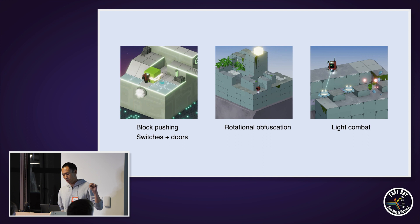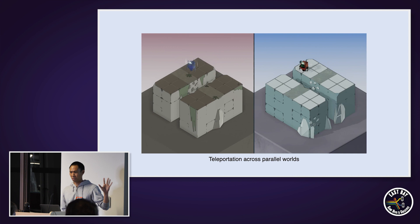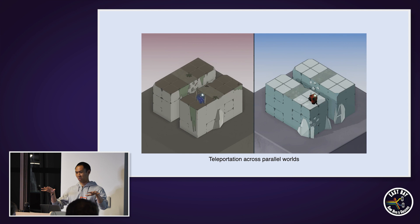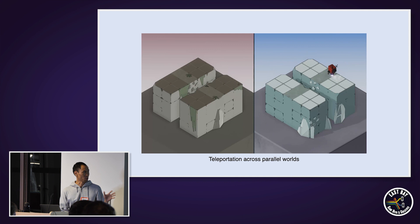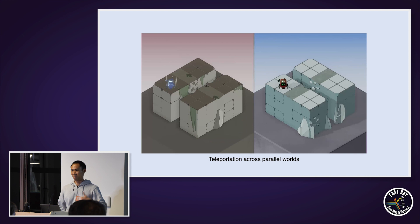What I think is actually compelling about Stereo Boy is the teleportation mechanic. What we're seeing in the video here is not two separate videos of the same game — this is actually just one video. The screen is split into two viewports, and each viewport is displaying a separate world. These are parallel worlds, and the player can move between them by teleporting. You can teleport any time you want in Stereo Boy as long as you obey some safety rules. The rule is that you'll teleport to the same relative position in the opposite world as long as there's flat ground underneath you. The game will not let you teleport into a wall or into a bottomless pit.